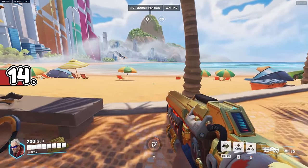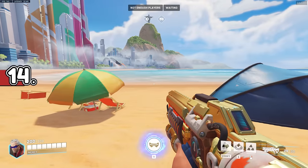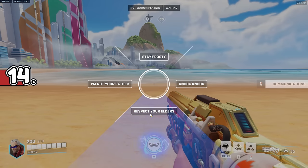Soldier 76's Grillmaster skin has a couple of neat details, like a custom voice line for dropping his biotic field. One that's easy to miss, though, is how "Respect Your Elders" turns into a different version.